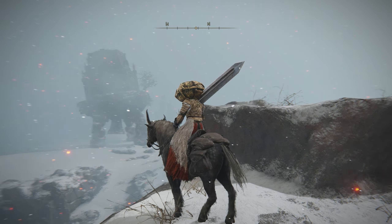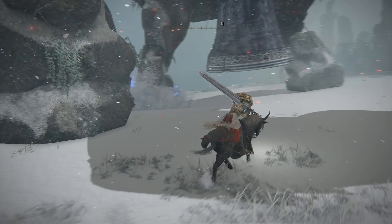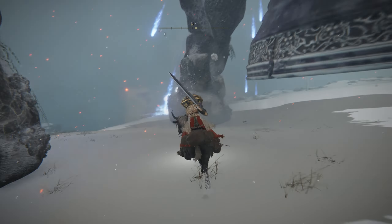Hello everyone. In order to take down these walking bell mausoleums, you're going to need to get right next to the legs of these mausoleums. Once you're right next to the legs, make sure you don't get right under them, otherwise they will squish you and you'll instantly die.